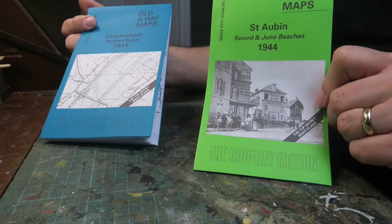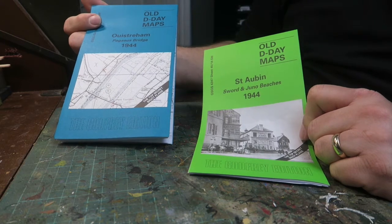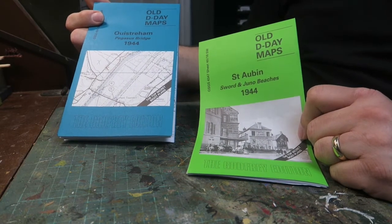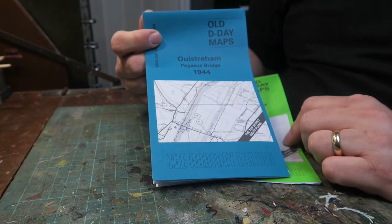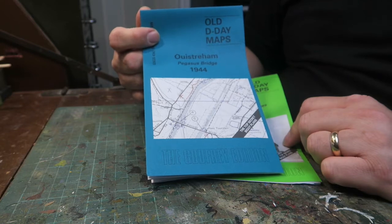I've got myself the one that covers Sword and Juno beaches, which is very interesting in its own right — you look at the defenses on the map and you think to yourself, why on earth would anyone want to land on that beach? The other area is Oosterham and the Pegasus Bridge area, which is very relevant to my British Airborne.